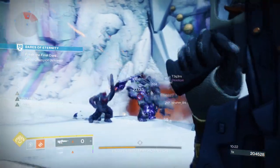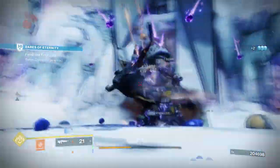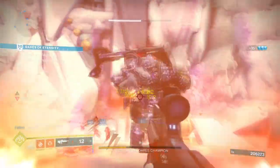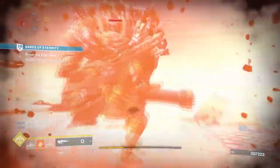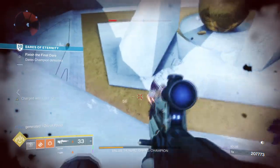Although the perk only activates once per burst and must be refreshed, you can reactivate it multiple times with this build since your melee will always be available. The process is simply: melee, shoot, melee, shoot, dodge, and repeat. Once you get the drift of things, it becomes second nature.